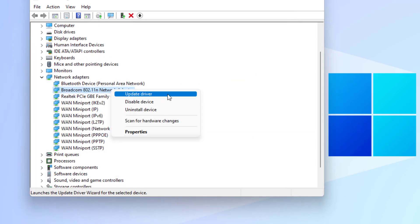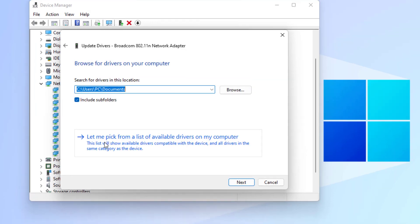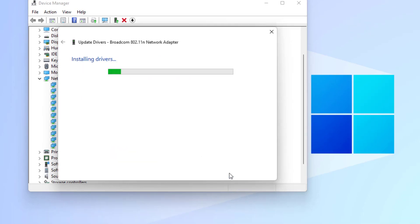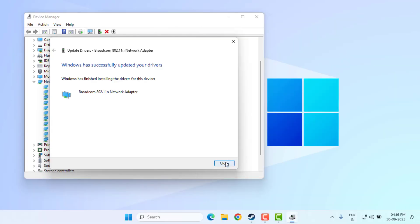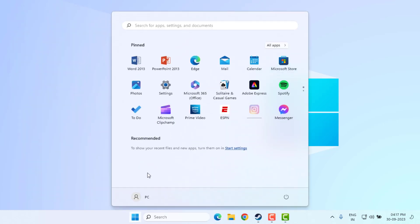Again, select the network adapter, right-click, click on Update Driver, then click on Browse My Computer for Drivers and select the option Let Me Pick from a List. Select the network adapter and click Next. Wait until the driver installation process is completed, then close all settings.